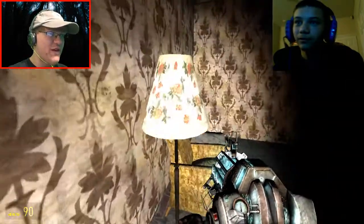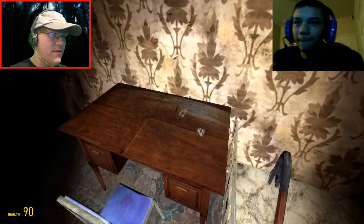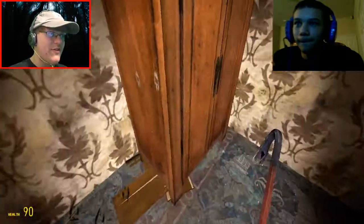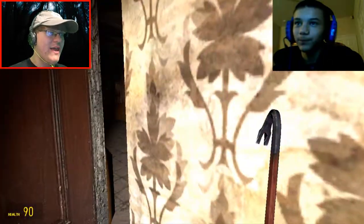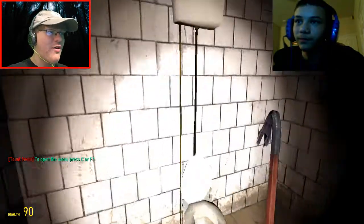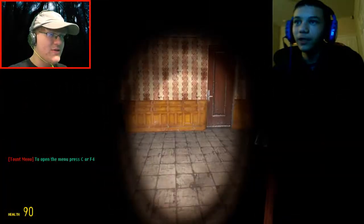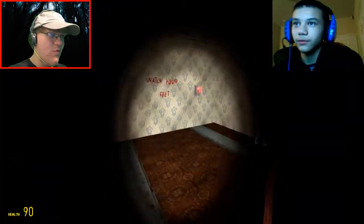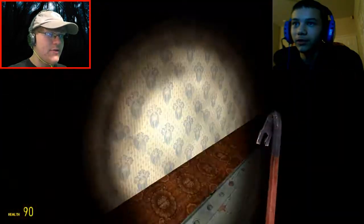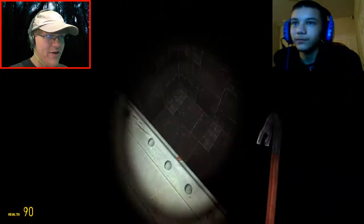Okay, I guess this is a room then - a chair, a mattress, a bed. I'm breaking everything - gotta make sure if there's nothing hidden here. What's behind door number four? A toilet. Nothing else. Watch your feet. Oh jeez, okay, there's another button here. I almost fell down there - holy crap.